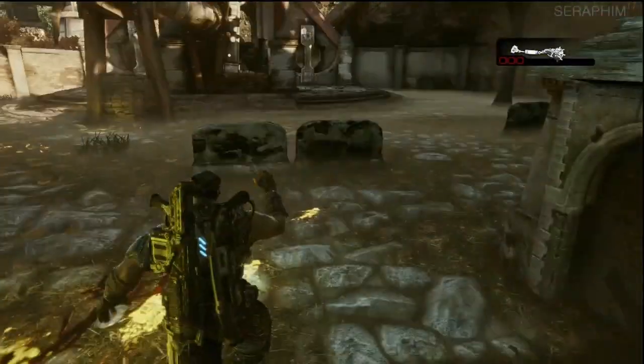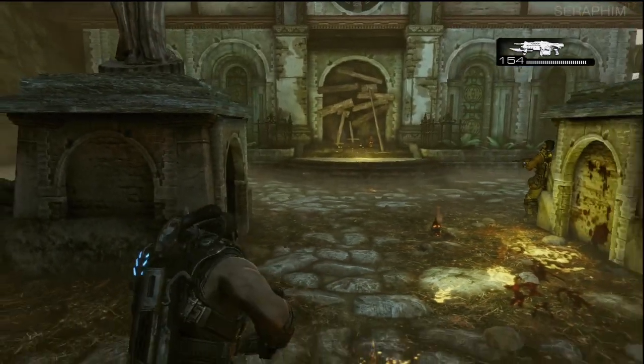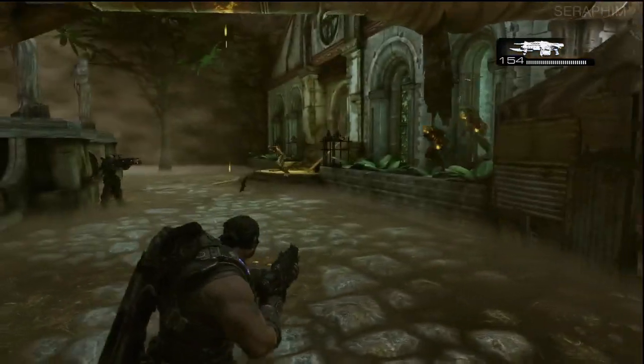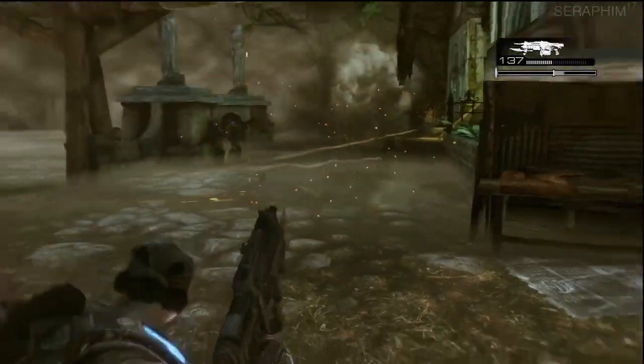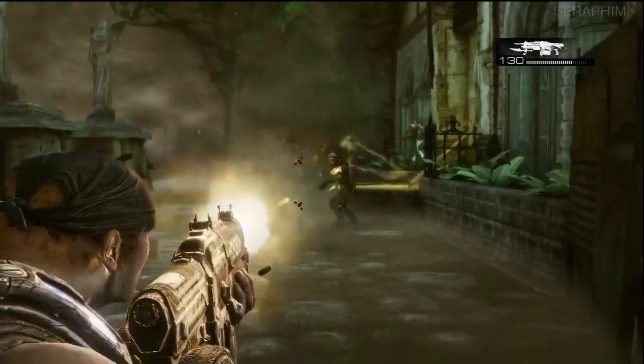The best strategy I have for this section is to move to the right of the door with the retro lancer, because your entire team are going to sit in front of the door. A bunch of the formers will go for them, the rest will come for you, and because you're off at the side they have to turn and run at you — it takes them a little bit longer — and you can just pick them off at your own leisure. It is extremely simple.